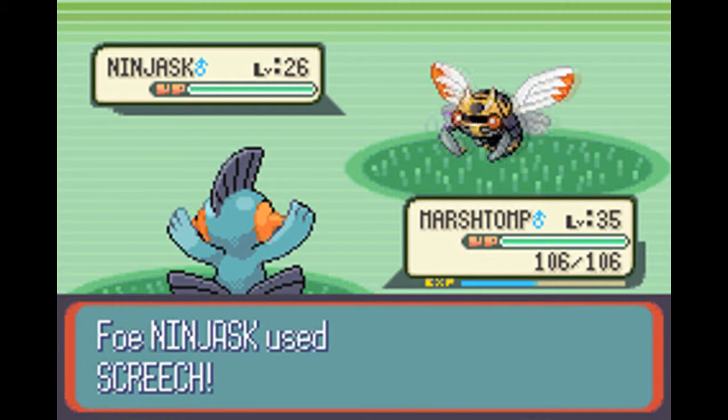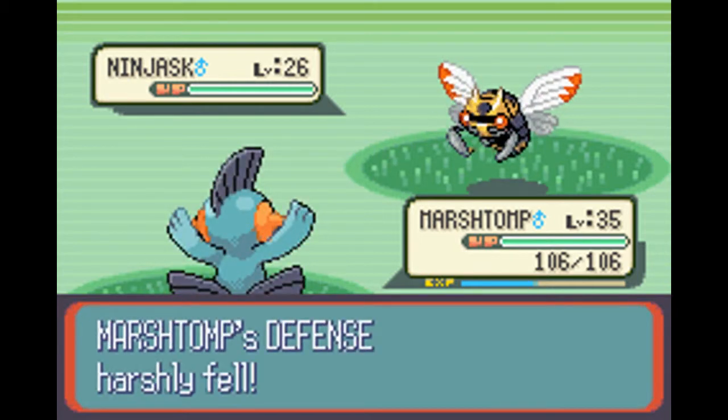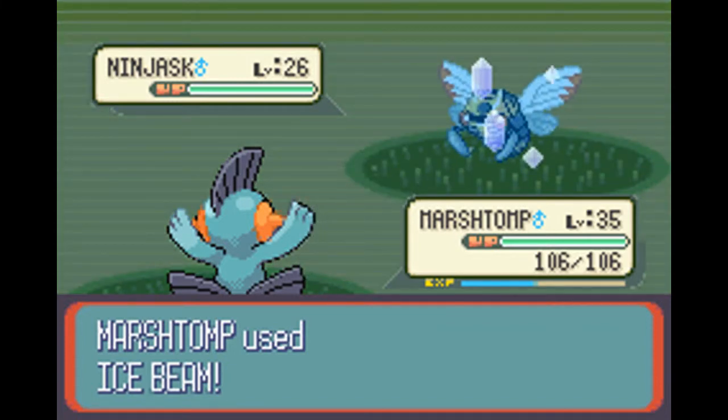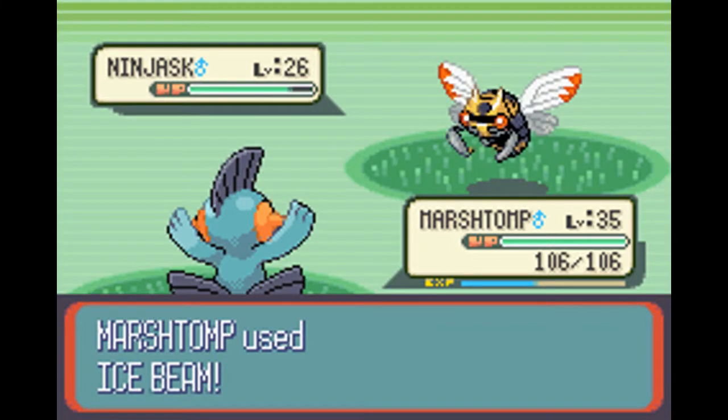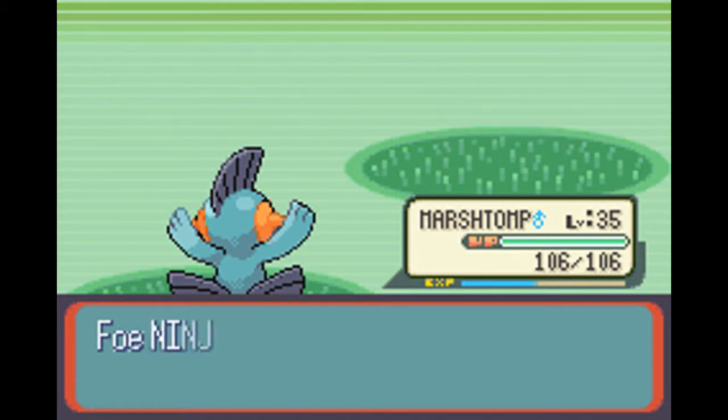Ice Beam. Screech, which is gonna lower my defense. And hopefully Marshstomp is gonna evolve in this part — or it is.